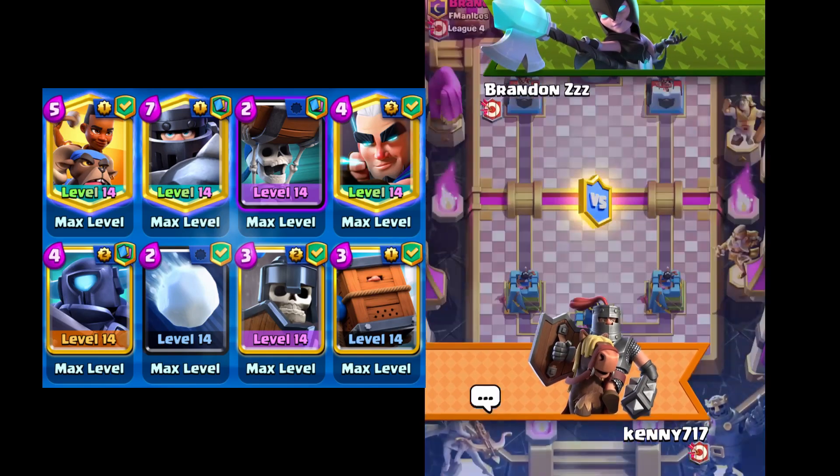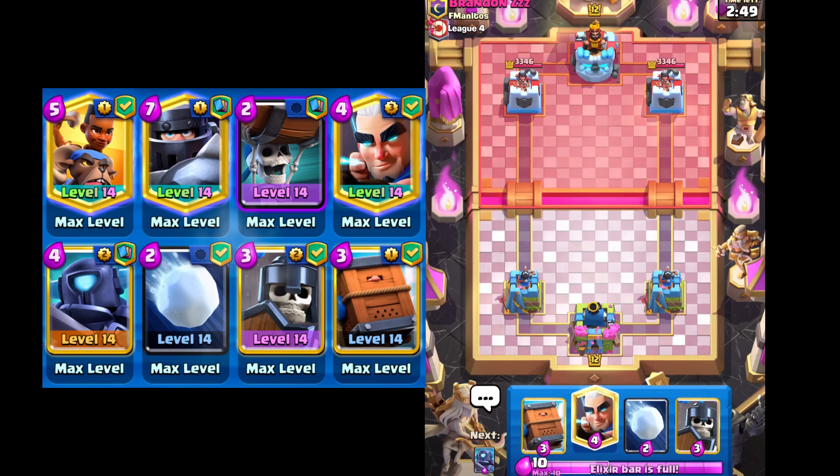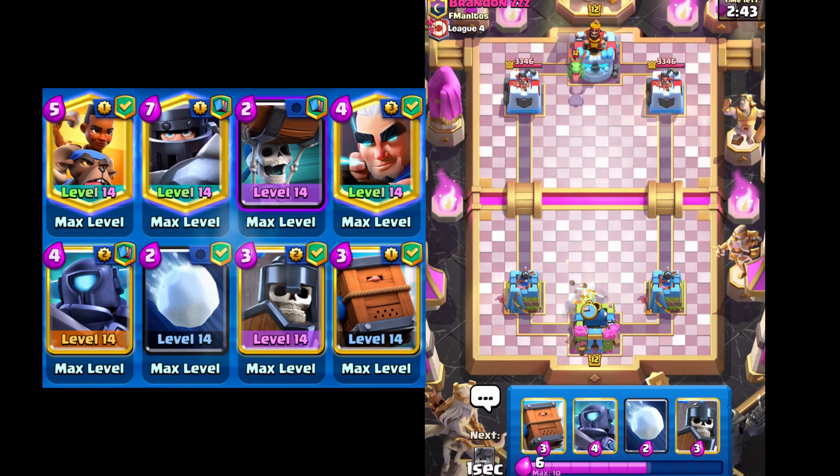Hopping into another one here against Brandon — he's got three Z's after his name, so I wonder if he's gonna be a little sleepy playing. We don't have a great starting hand. If he goes with Baby Dragon, it makes me think Graveyard. Maybe Lava Hound, but realistically I don't see a lot of Lava Hounds being played anymore. So I'm gonna go Guard right here.